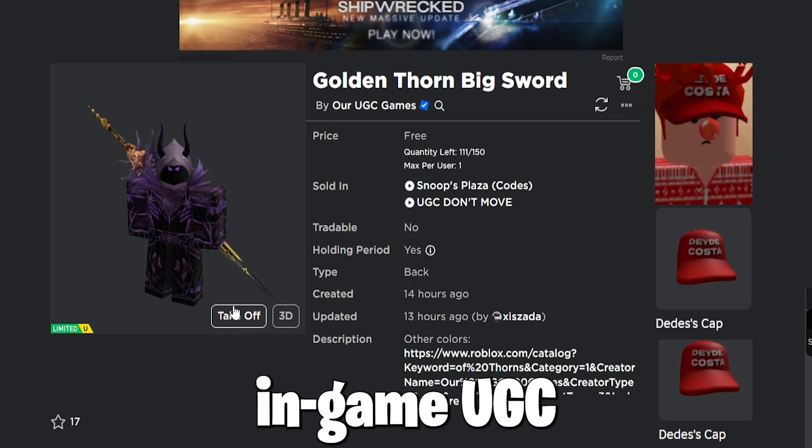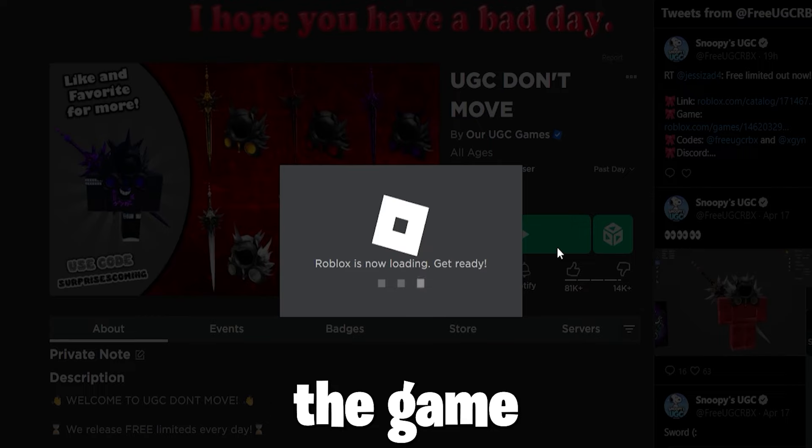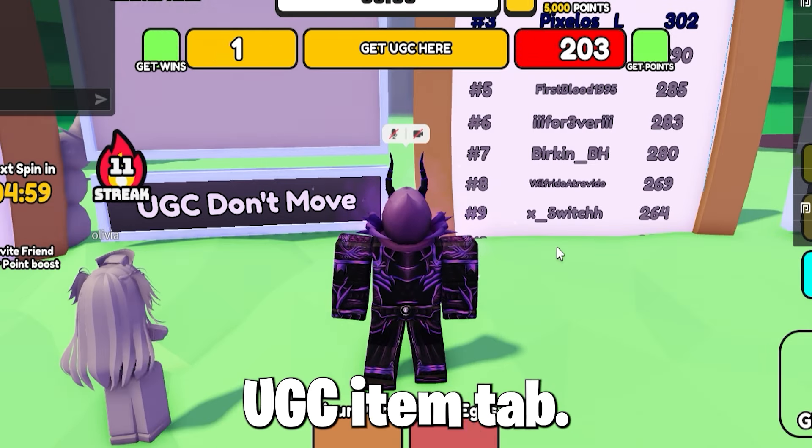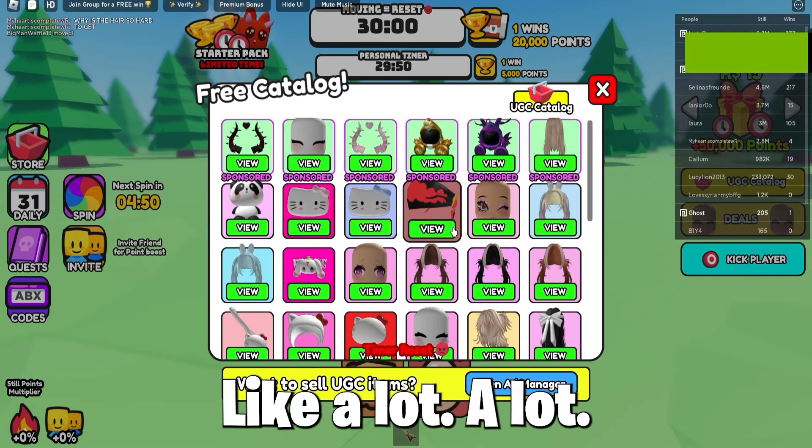So to get the free in-game UGC item called the Golden Thorn Big Sword, which looks really cool, you must join the game called UGC Don't Move, and wait for the game to load, then press the UGC item tab. As you can see, there are a lot of free items you can win from this game — like a lot, a lot.